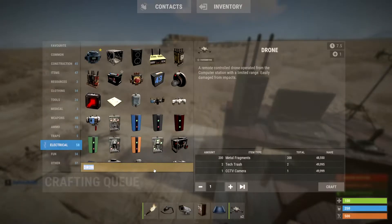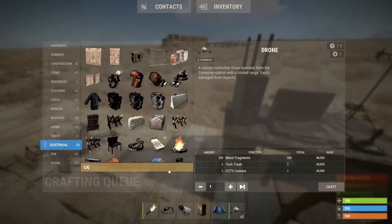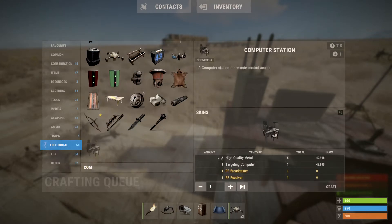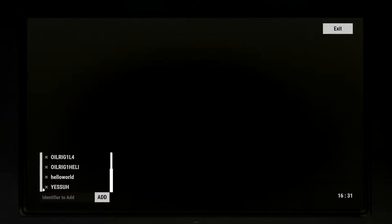To craft a drone, all you want to do is get 200 metal fragments, two tech trash, and one CCTV camera. To craft the computer station, you would want five high quality metal, one targeting computer, one RF broadcaster, and one RF receiver. A little more complicated, but it's there.